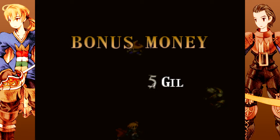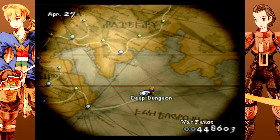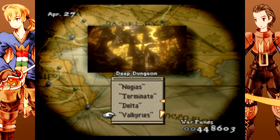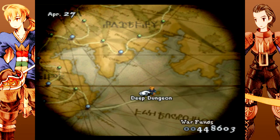Well, it was a close one, but we ended up winning battle number 66 and got 51,600 gil for our efforts. Our seventh level of the Deep Dungeon is Bridge — you might be able to figure out what's going to be present in that one. We'll see next time on Final Fantasy Tactics. Thank you guys for joining me, and I'll see y'all later.